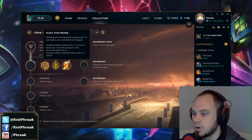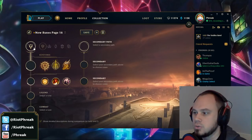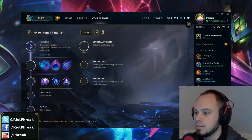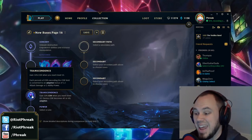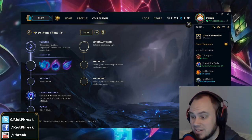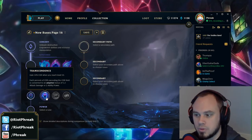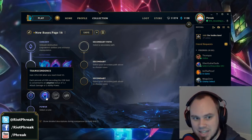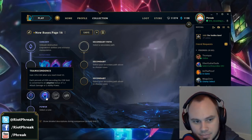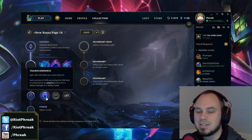I want to talk about some other runes as far as their math and gold value. One thing I've seen a lot of people jump onto is Transcendence. Everyone loves going Sorcery and they love getting Transcendence — 10 CDR at level 10, and if you get extra CDR it becomes attack damage or ability power adaptive. I feel like Transcendence is by far the most popular rune in League of Legends right now. It is the worst rune in the game, as far as gold value is concerned.